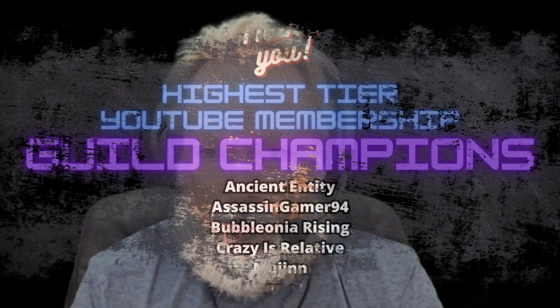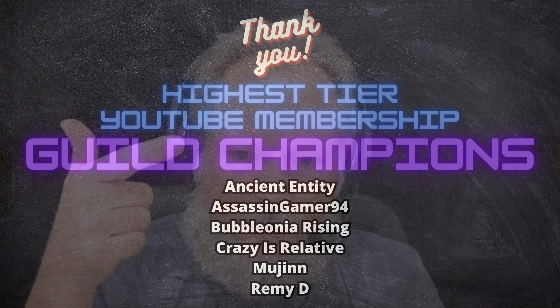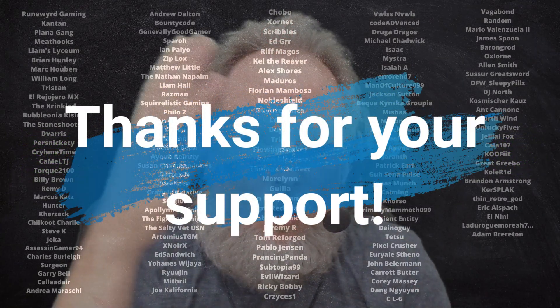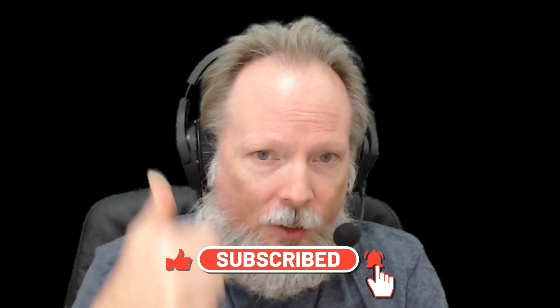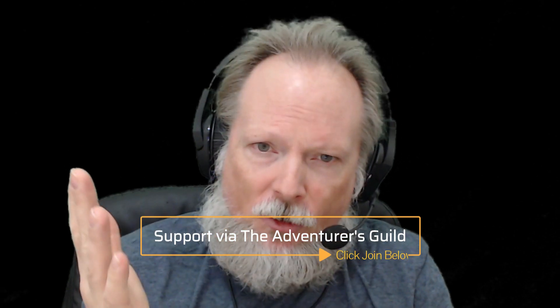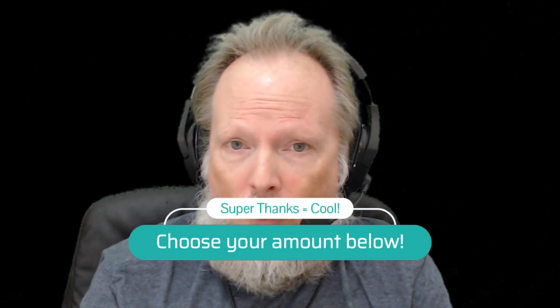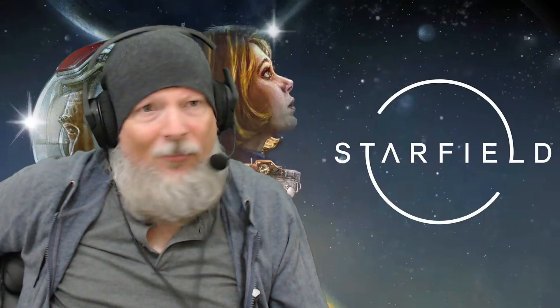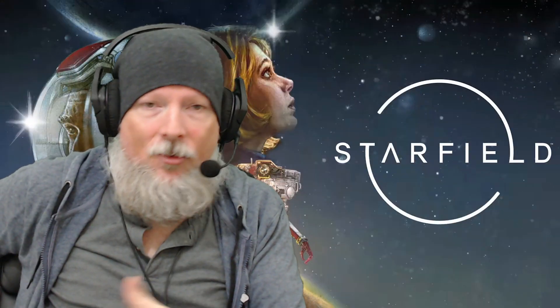Quick commercial break to shout out our guild champions — the highest tier memberships on YouTube: Ancient Entity, Assassin Gamer 94, Bubble Lonely Rising, Crazy's Relative, Moo Gene, and Remedy. Thanks so much for the highest tier membership and thanks to all members who support the channel — you keep me doing this full time. If you're new here, like, subscribe, and hit that bell icon. Join as a member — three different tiers, private polls, private videos, and one-off donations via Super Chats or Super Thanks. Back to the video!